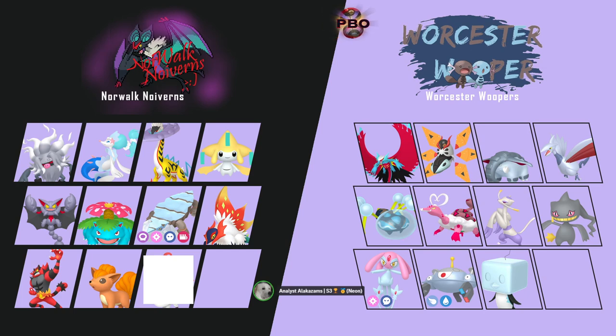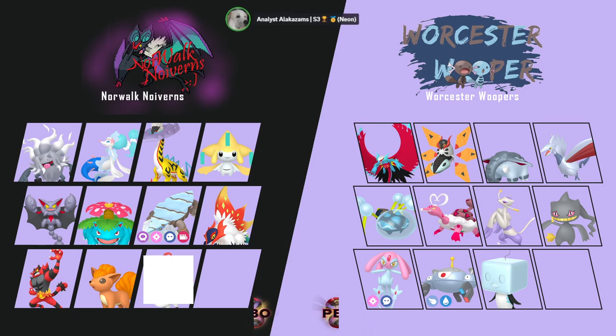Annihilape has an okay matchup — I'm worried about the damage Enamorus and Moth could do to it while it tries to set up Bulk Ups. Maybe it'll Final Gambit the Skarmory since Skarmory is gonna wall it. I don't think it's a great matchup for Annihilape. Raging Bolt I like a lot — that mon is really really scary here. Based on what I'm seeing, I'm gonna go 55-45 Whoopers. Looking at Norwalk's team, he does kind of have that six-mon syndrome where you kind of know what six mons he's going to bring.